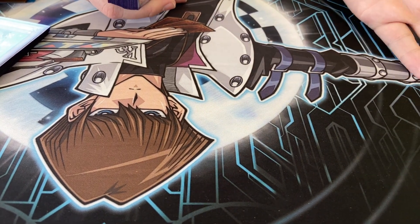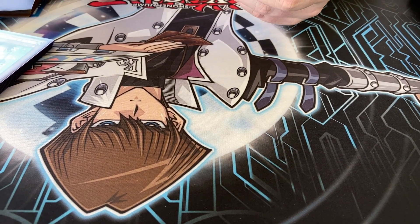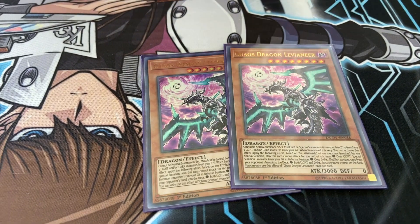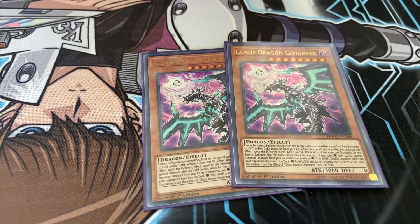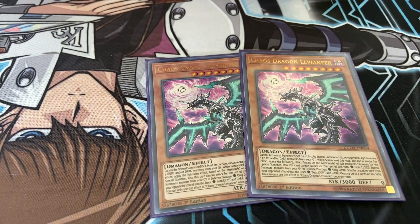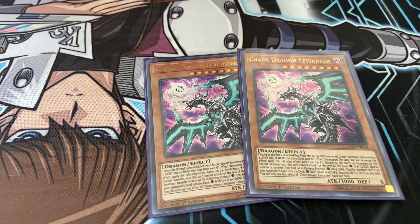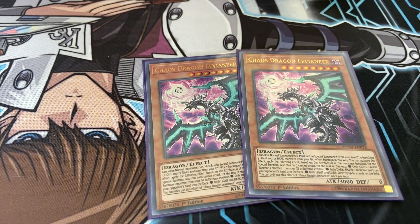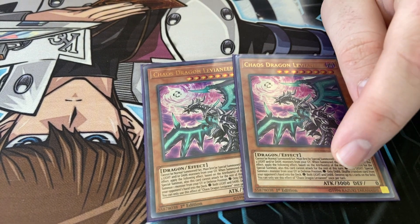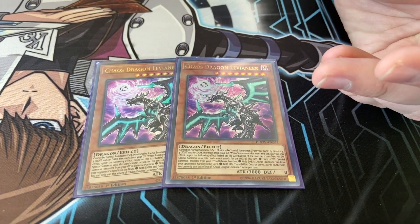Let's get into the more powerful Dragon engine of the deck. Two Chaos Dragon Levianeer — that alt art is so beautiful. For those who don't know what this card does: he's special summoned from your hand by banishing three light or dark monsters, and depending on the attributes and numbers you banish, he gets different effects. Three lights: special summon a monster from the graveyard. Three darks: rob your opponent of a card in their hand. A combination of the two: destroy up to two cards on the field. He can't attack during the turn you activate the effect. 3,000 attack, zero defense. He's a Melody target — you're going to see Melody of Awakening Dragon. We'll get into that in a few moments.